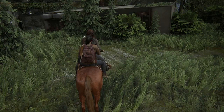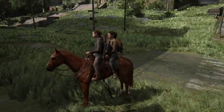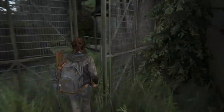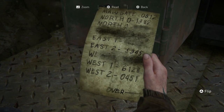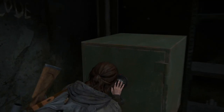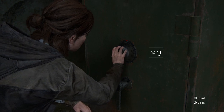Our third combination is for the safe at Gate West 2. It's still in Seattle Day 1 in the downtown chapter. You'll see graffiti telling you to use the gate code. When you check the list of gate codes from earlier, you'll see the combination is 0451. You'll get some parts, supplements, ammo, a medkit, and a trading card.